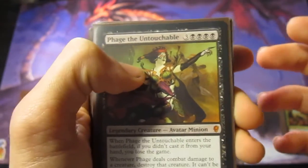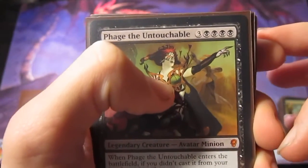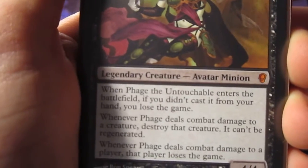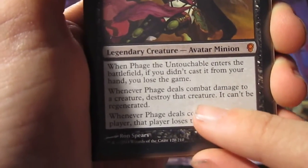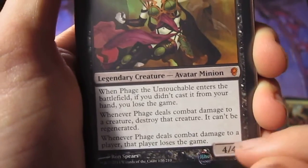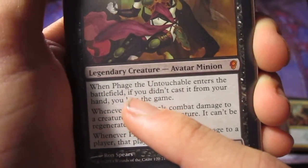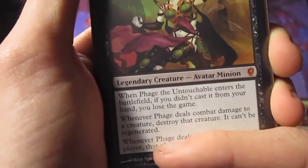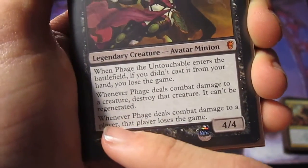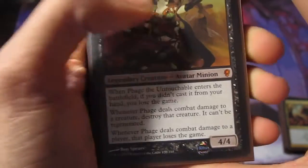Now to the win conditions — these are the cards you're going to need to pull in order to win the game. Phage the Untouchable. It's a huge cast: four black and three colorless, and it's only a 4/4. But the ability — whenever it deals combat damage to a creature, destroy that creature and it can't be regenerated, so essentially Death Touch but they can't regenerate. When Phage deals combat damage to a player, that player loses the game — essentially Death Touch for players. If you didn't cast it from your hand, you lose the game. I run three Phages.